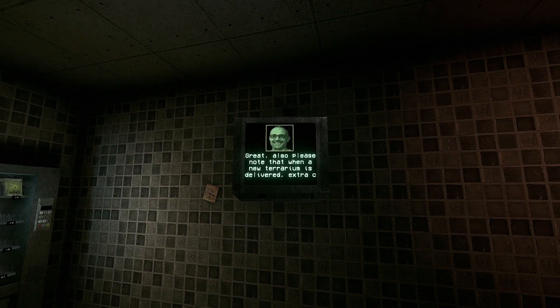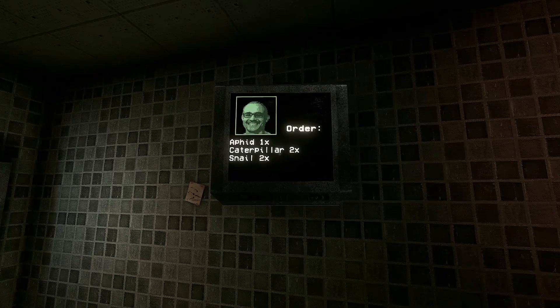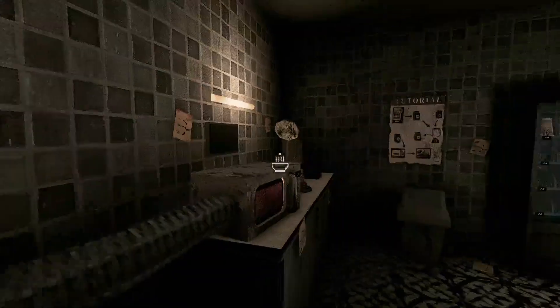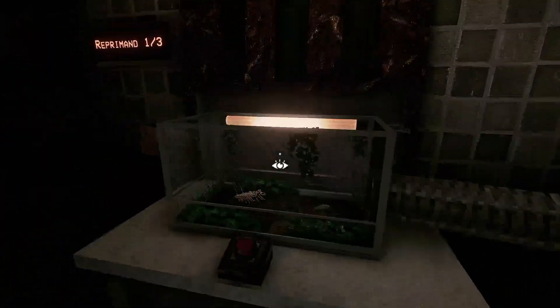Please note that when a new terrarium is delivered, extra creatures will appear there. What do I do with them? If they are not in the order, just crush them and move on to the next order. Okay, so one aphid, two caterpillars and one snail. I gotta remember which one's an aphid. An aphid looks like that. So we can keep the aphid — we just need to get rid of these other guys.